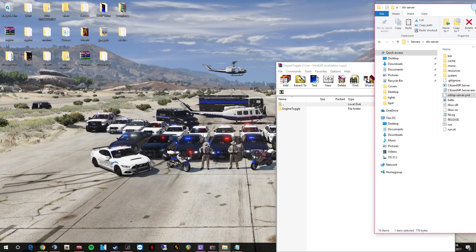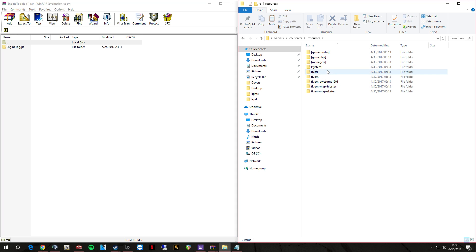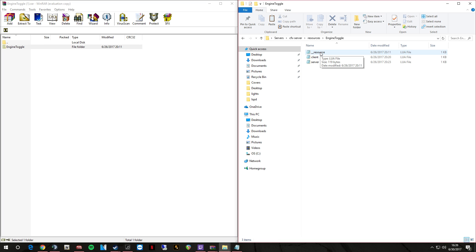All right, we got our engine toggle here. Where you put your scripts is in the resources folder, so let's go ahead and open our resources folder. As you can see, this is just the base FiveM server. We're going to put this engine toggle in — when you open it up you have server.lua, client.lua, and resource.lua. You drag this file into your resources folder inside of your server. The resource.lua is what the server reads, so if you delete it the server won't read the file and it won't load into your game.